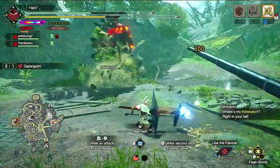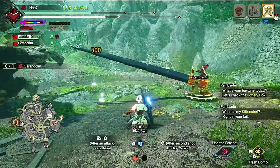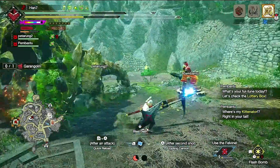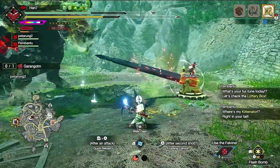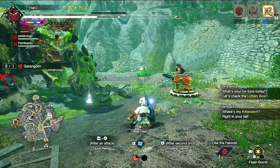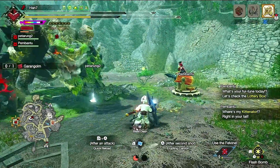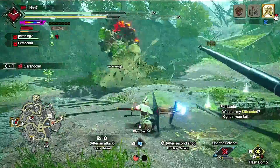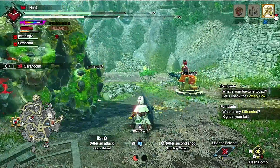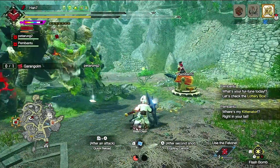Lottery Box bisa mengeluarkan secara random: wear bug, flash, lampar back element, lampar bom rang, dan lain-lain. Yang paling kita harapkan muncul adalah Kitenator — yaitu Mini Dragonator yang mana jika kena monster maka monster tersebut pasti jatuh dan memberikan ruang buat kita hit sebanyak-banyaknya. Dalam satu kali Kitenator ini bisa keluar berkali-kali, tergantung gacha-nya seperti apa, sesuai dengan namanya yaitu Lottery.